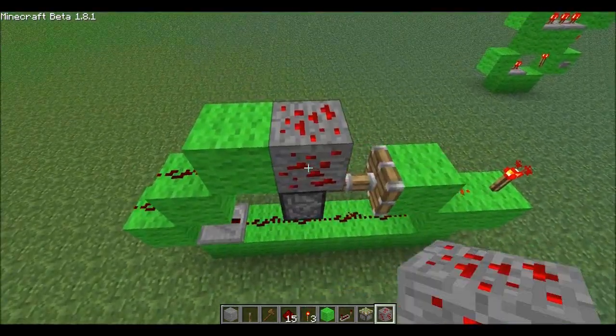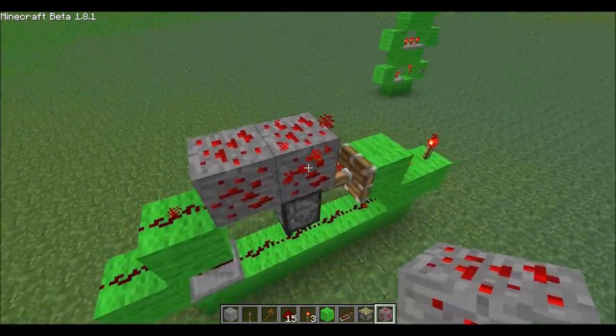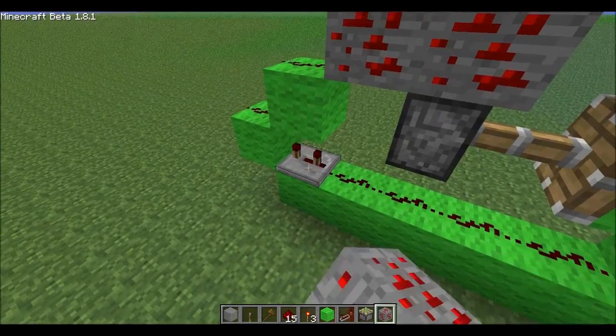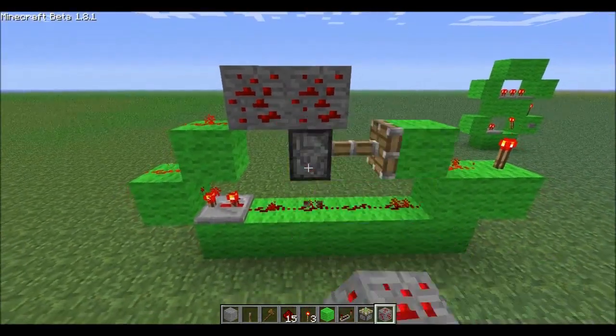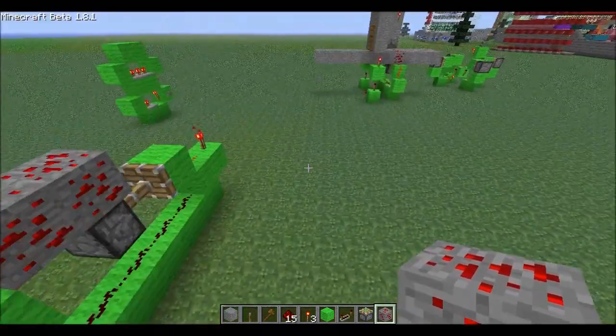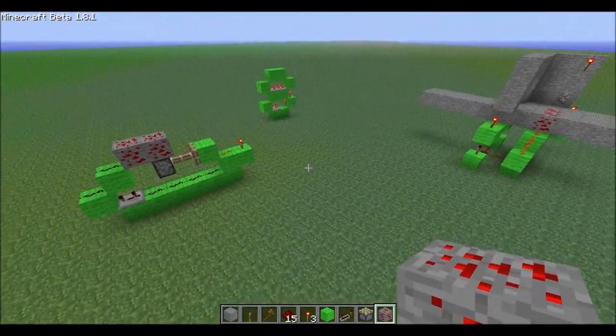Now we're going to hook up our detection plate. This is what's going to detect you — basically when it's glowing it activates the unit. We want to switch the unit to an up signal rather than a pulse, and we do that by adding some delay on this repeater.